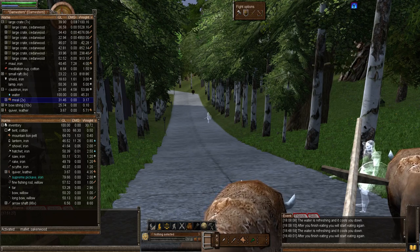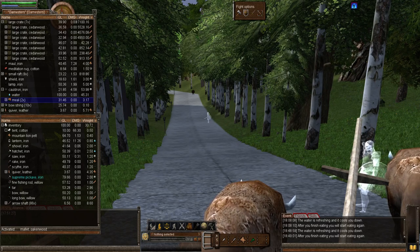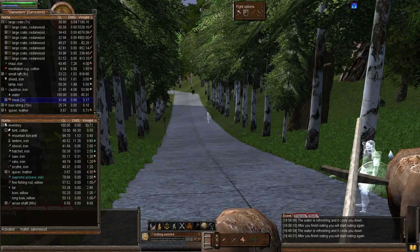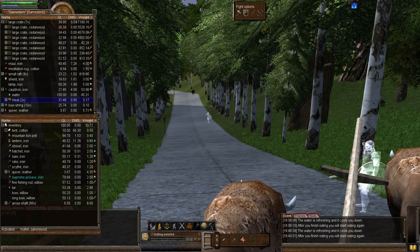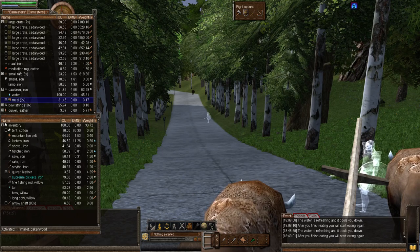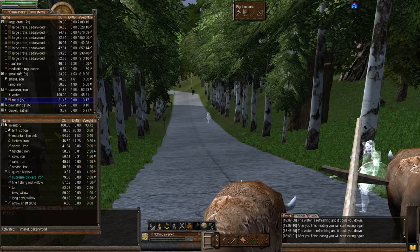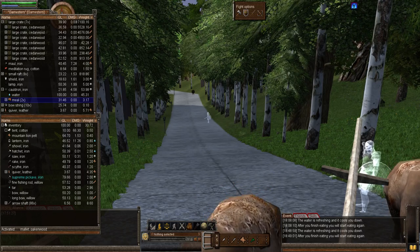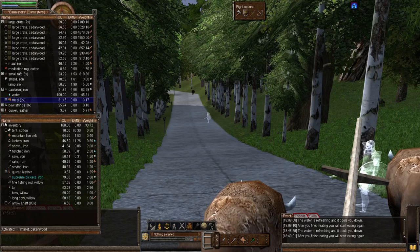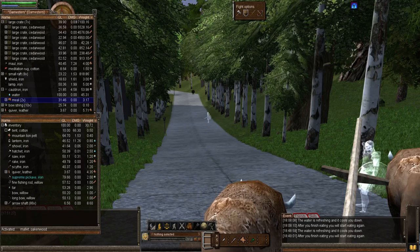The damage delivered has changed over time during Code Club AB's combat rebalancing, so it makes sense to occasionally revisit how many arrows it takes to kill a particular creature. It would be lovely if people left comments listing how many arrows it took, along with their archery skill, bow quality, arrow quality, and the type of arrows they were using.